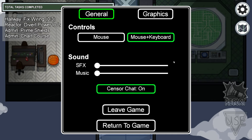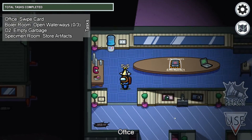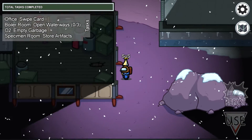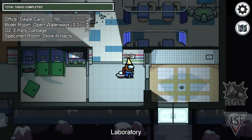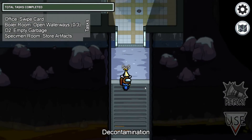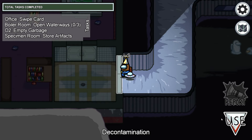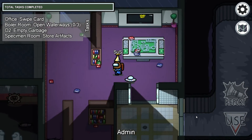But wait, it has more to it. What if the Mira HQ map is actually a roof or an observation deck — the second story to a laboratory. From the entrance of the laboratory all the way to the admin area, it's basically a second floor to another building in another place in Polus.